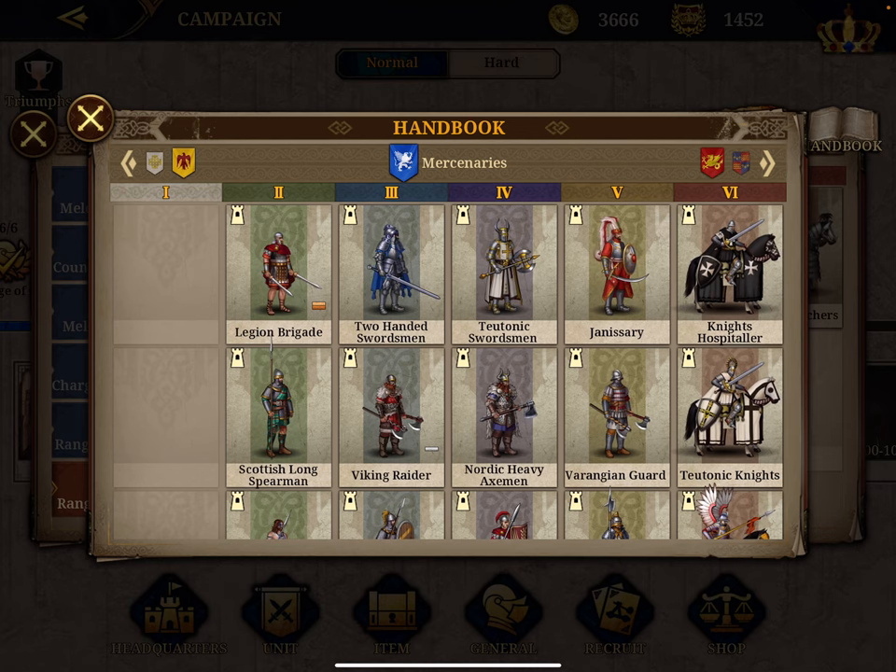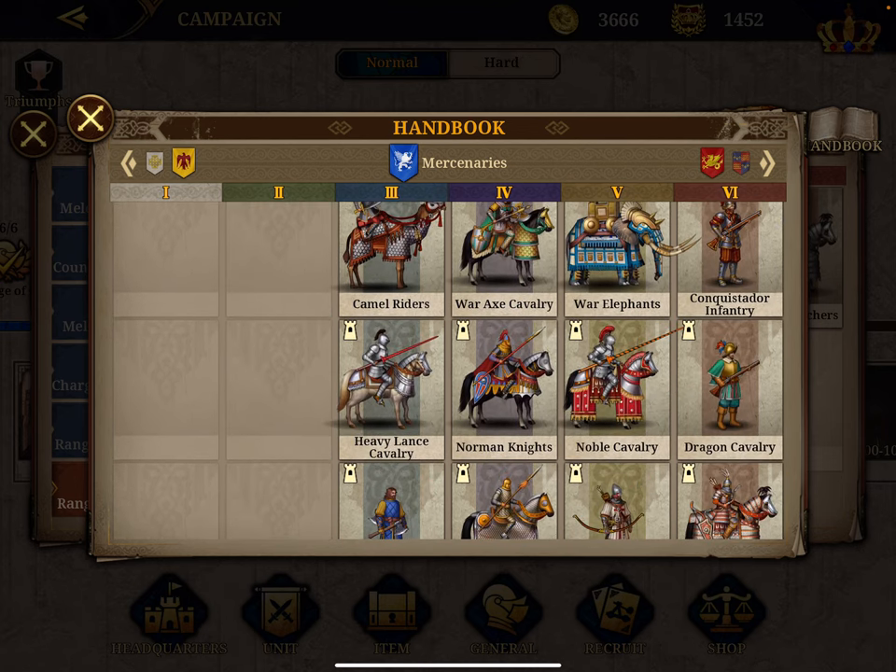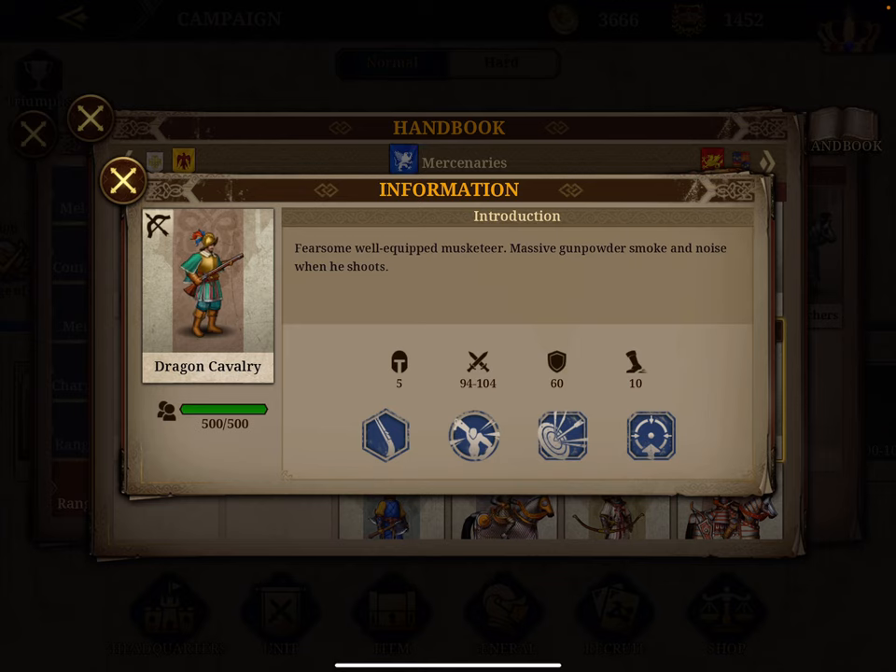Number two, we go back to the mercenaries: the Dragon Cavalry. It's called Dragon Cavalry — not a horse, it's a spider. They have a total score of 159, which is 24 points below the Musketeer — a big difference. Attack is slightly better at 99, but defense is very weak at 60, which is 30 points below. They are slightly faster with a mobility of 10 and have the same damage multiplier of 15%. They have two skills the Musketeer doesn't have: a forest bonus.